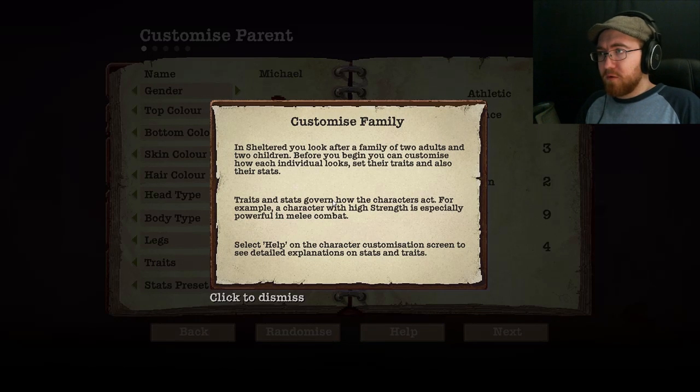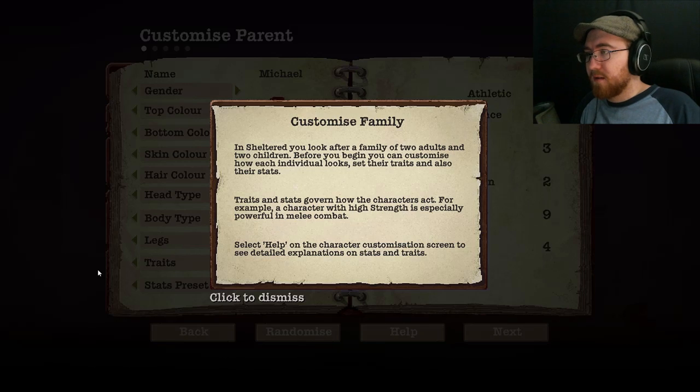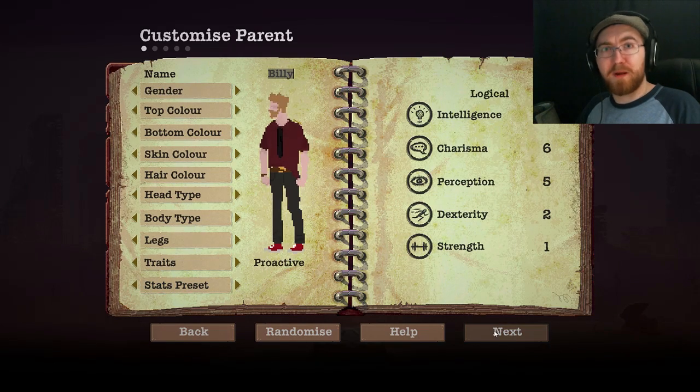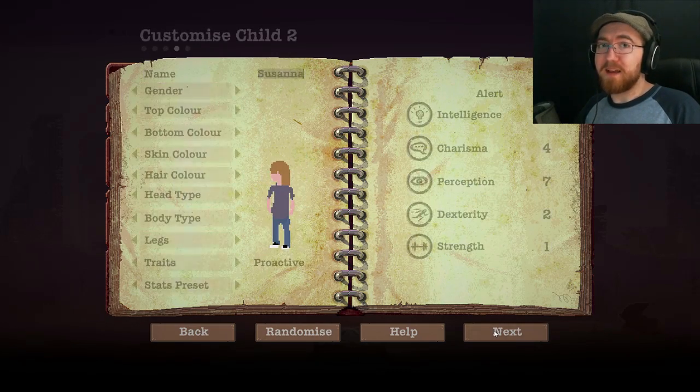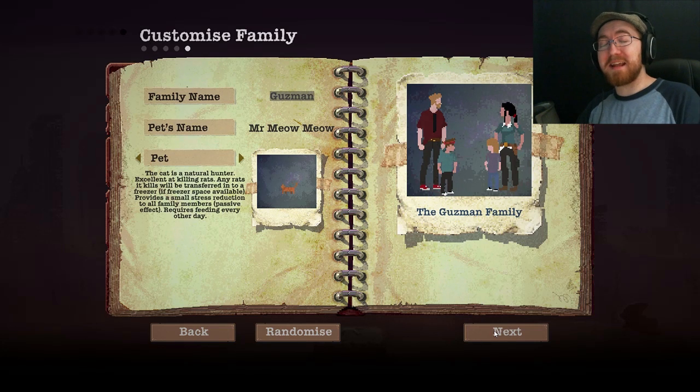In Sheltered you look after a family of two adults and two children. Before you begin, you can customize how each individual looks, set their traits, and also their stats. Traits and stats govern how the characters act. For example, a character with high strength is especially powerful in melee combat. So we've got Billy, Becky, Bobby, and Susanna, and our pet is a lovely cat named Mr. Meow Meow, and we are the Guzman family.